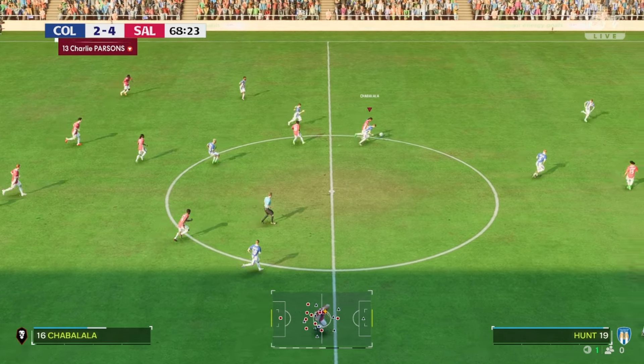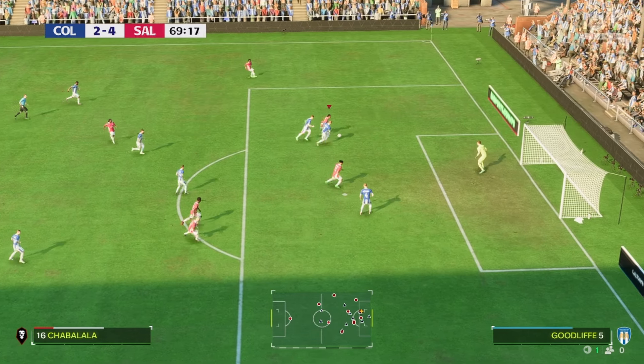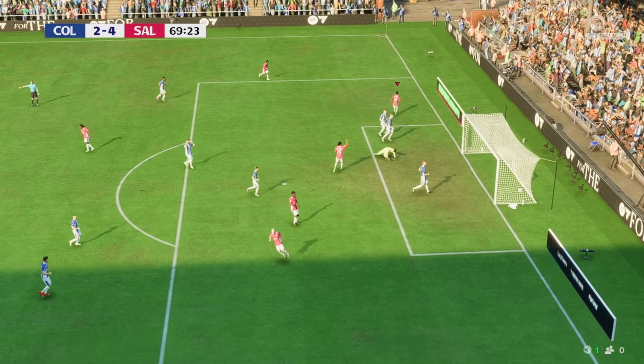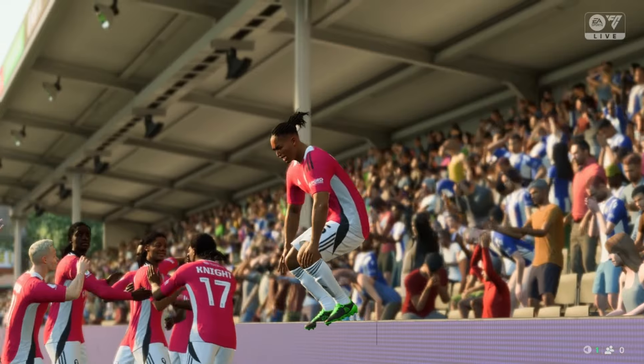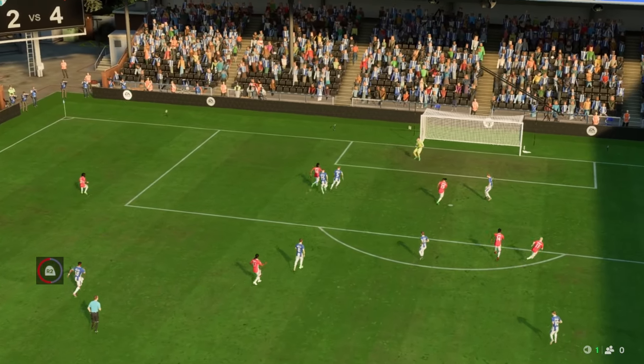Shabalala wants a hat trick and goes for it — oh my god, Shabalala just went through the whole team and he does grab himself a hat trick. He won the ball back himself, dribbled through their whole defense, and just smashed it in the back of the net.